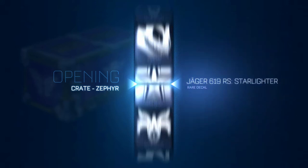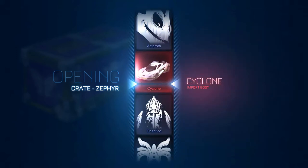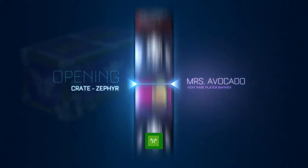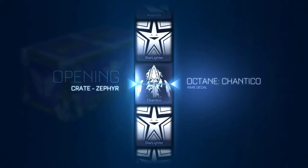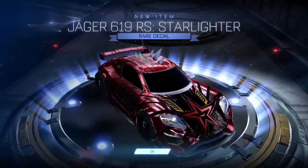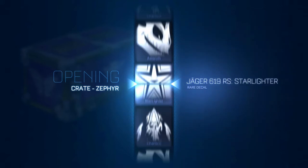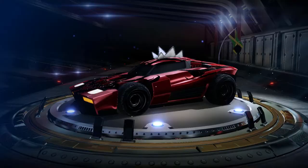Come on baby, give me a painted reactor and this will be all worth it. I don't think that's any paint — I'll take the new car, I'll take the new one. I don't think that's painted. I forgot to turn my notifications off, sorry about that — I always forget that. Back to the rare decals. I wish the Jaeger — the Jaeger feels too small for me. The only small car I use is the Gizmo. Come on baby, give me that reactor. I use the titanium white Breakout.